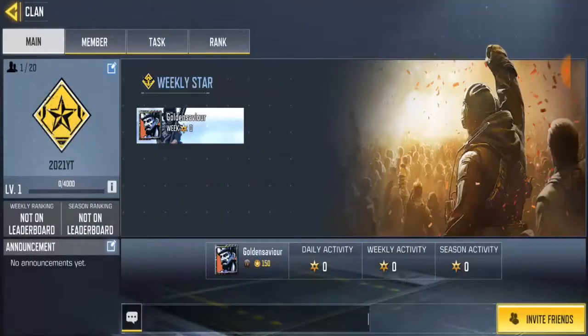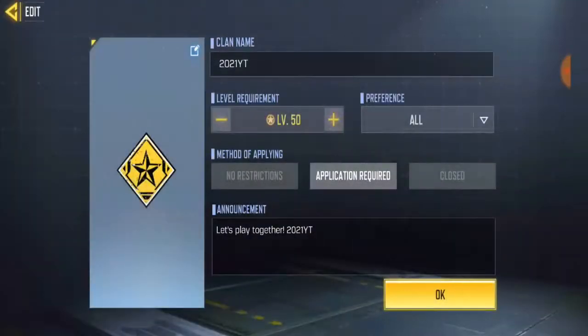Go to your clan — you're going to see that icon beside your clan logo down over there. Click on it. You will now be seeing the player level recruitment setting.